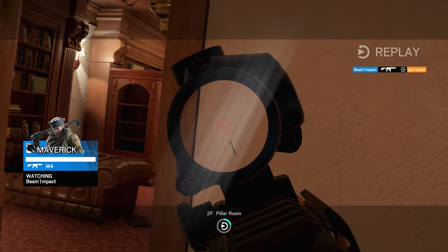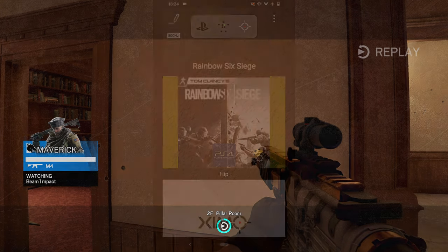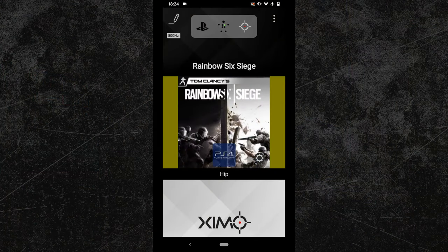For the setup you will need four subconfigs and two buttons that you haven't bound to any other action yet. So start your Zim Manager and load your Rainbow Six Siege config.